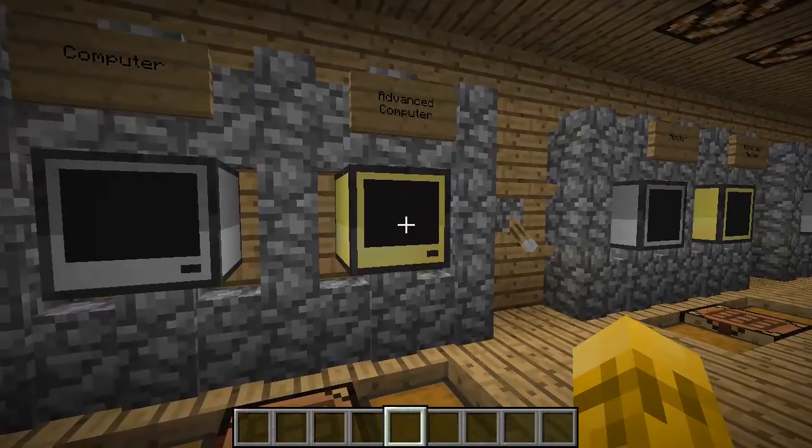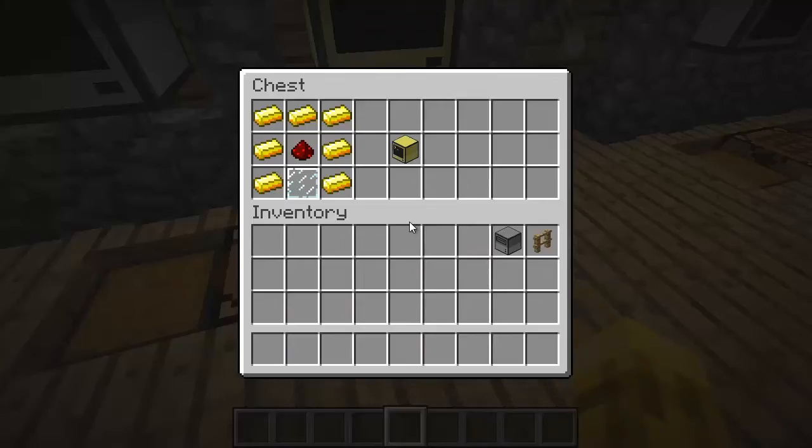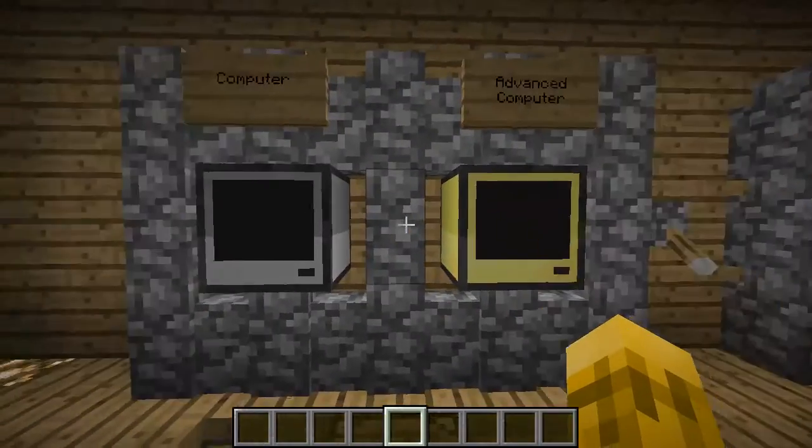The advanced computer has full 16-color monitor display and also has mouse input and controls, which is really cool especially when you're editing. When I did my last tutorials I wrote most of my code outside of Minecraft and copied it in, but I don't think I'll have to do that as much anymore. The basic computer is crafted with a bunch of stone, redstone, and a glass pane — very easy to make. The advanced computer needs seven pieces of gold, so it is an investment.